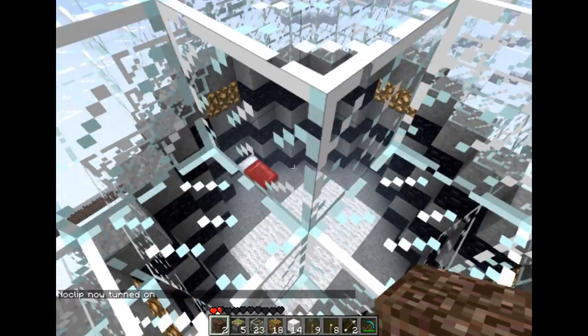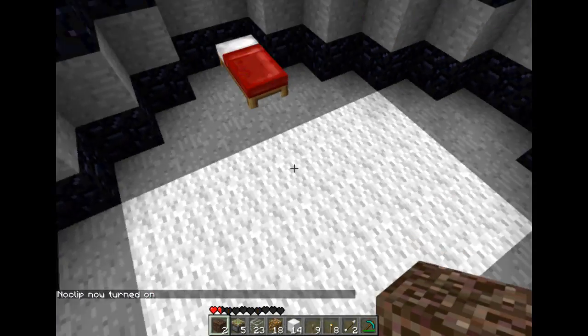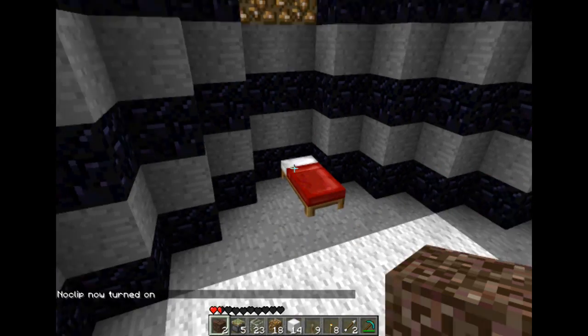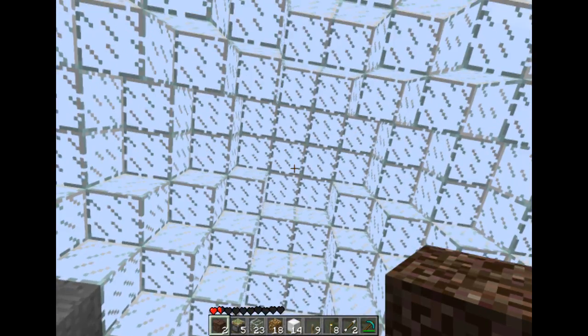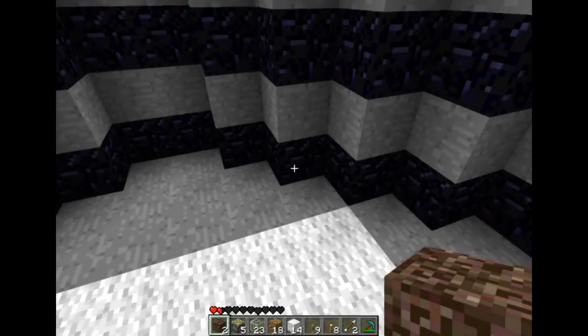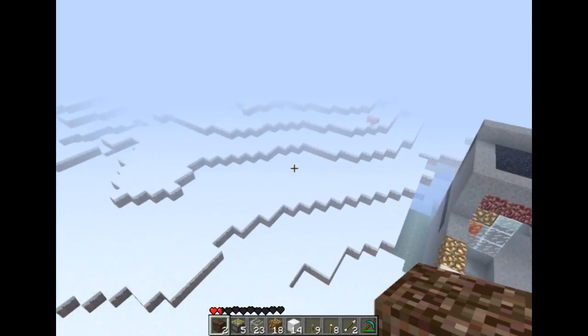And if I noclip through into it, I might change the colour of that carpet. But it's a big dome. Put a bed in there just for safekeeping so I know where my spawn point is. I'll turn that into something as well.